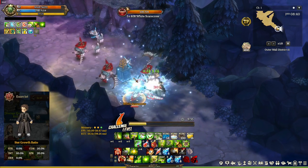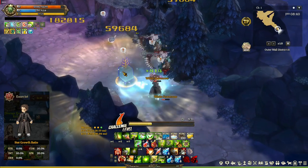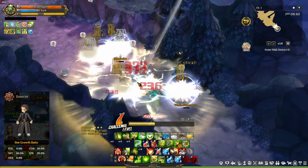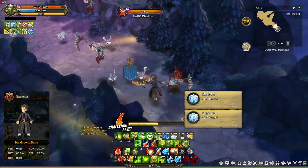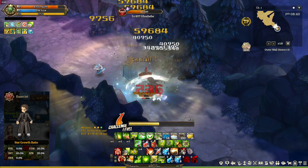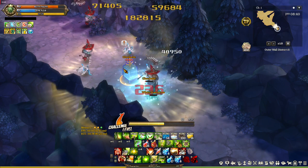Exorcist is a magic user class that specializes in holy element magic attacks. Literally all of its magic attacks are holy element, which is strong against dark element. And if you haven't noticed, there are a lot of dark element mobs and raid bosses. So what are those holy element skills?